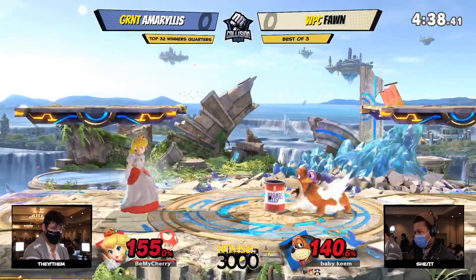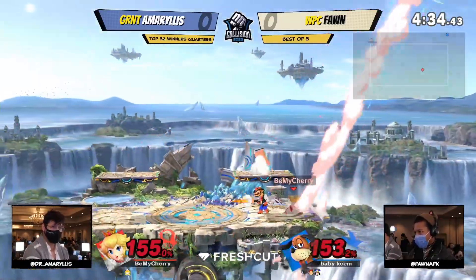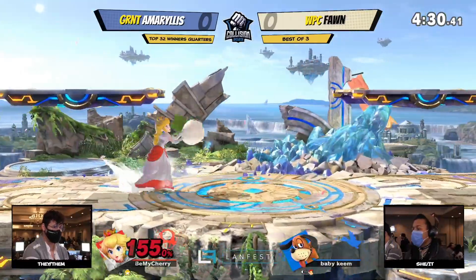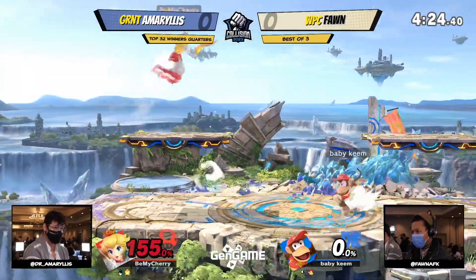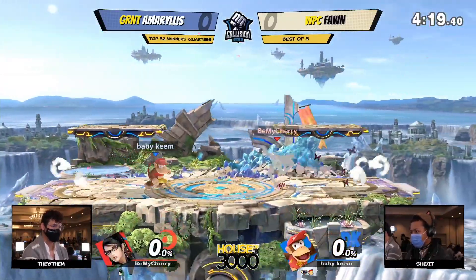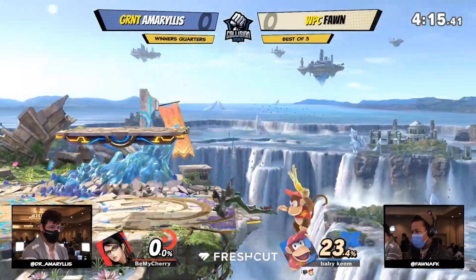They seem to just slip right by. Extreme percents on both ends, yet Fawn is no worse for wear. Finally, that dash attack coming in with a ton of rage and looking really good. Unfortunately, you're starting out with such a deficit against Diddy Kong as well. There's the forward air — that Peach is gone. But here comes the Bayonetta, getting a little bit of remnants from Smash 4, if you will. We're definitely getting to see the final cherry on the tree here for Amaryllis.